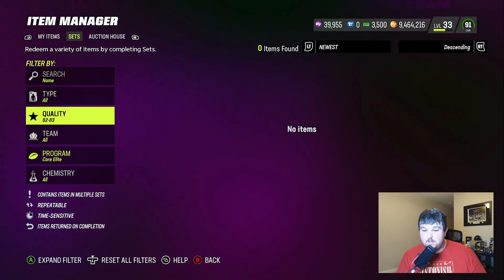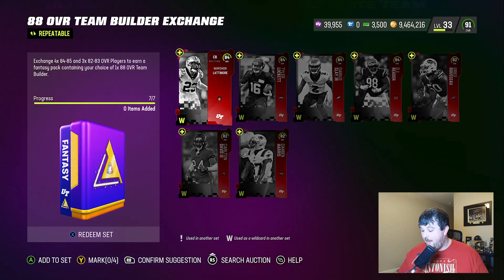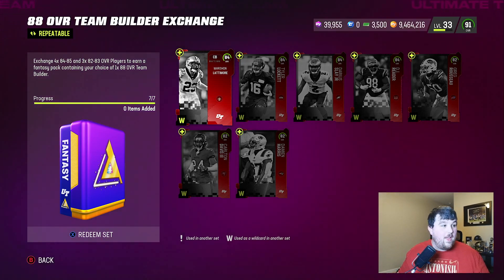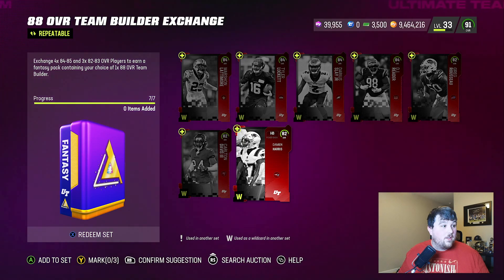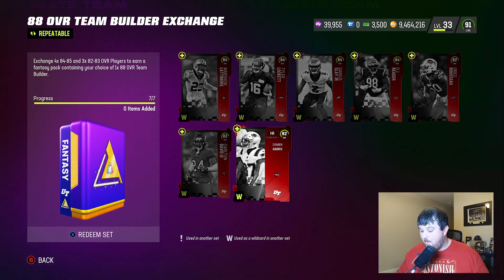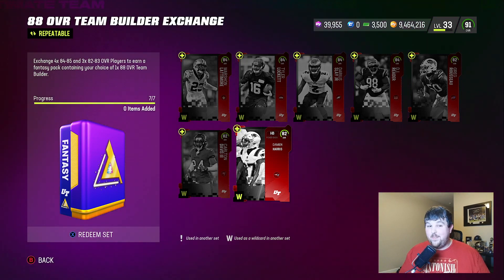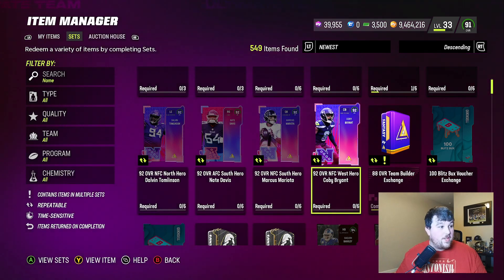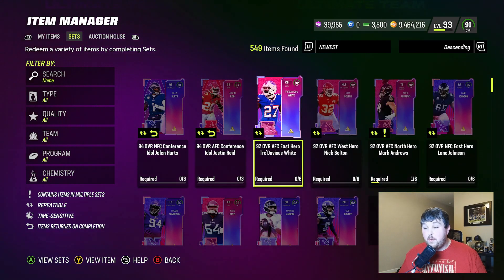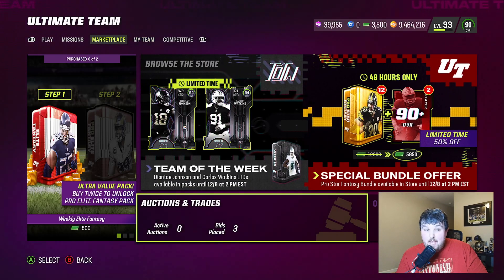Resetting filters - how many did we need? Four at 8k is 32,000, plus three at 7k is another 21,000, so that's 53,000 total per 88. We need 6 of those for a 92 - 53k times 6 is 318k. Then times 3 for the full set: 954k. Justin Reed and Jalen Hurts are going for right around 950k, so that's how you could potentially make them for the cheapest by sniping those lower cards.